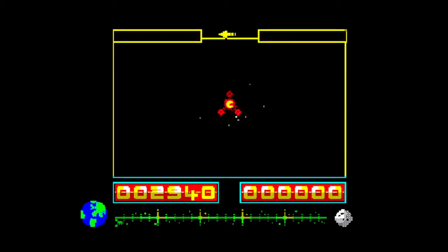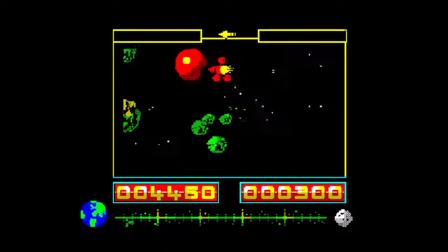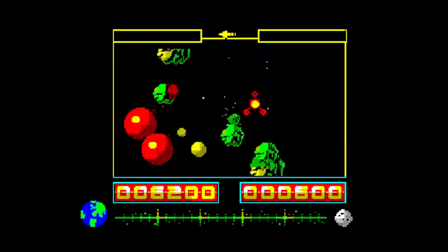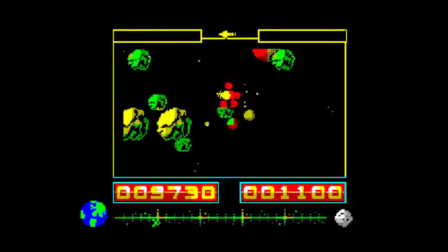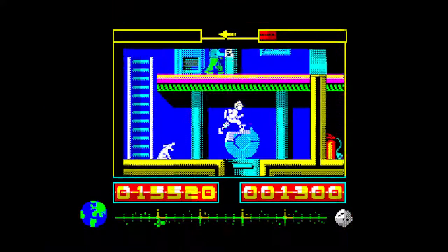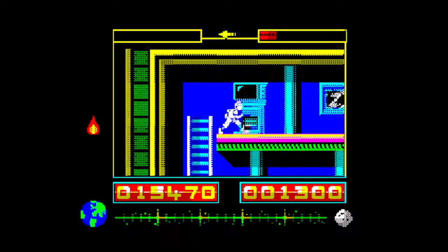You first start off in the exterior screen sections where you're controlling the rocket. These yellow orbs give you additional energy, which is that ever-depleting number in the bottom left corner, and you're also trying to collect eight of the red orbs. You want to collect as many yellow orbs as you can because your energy constantly depletes.